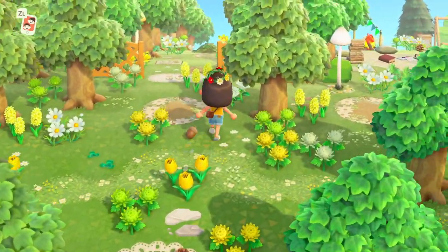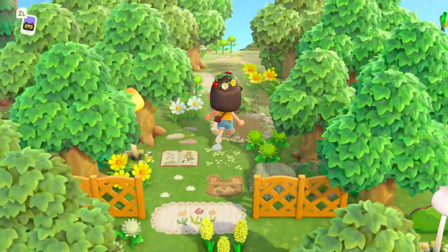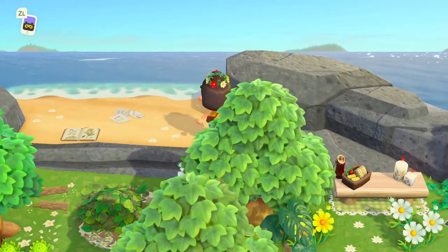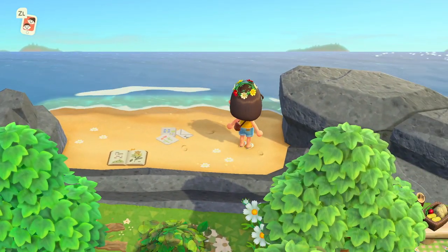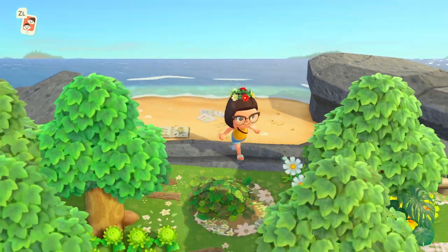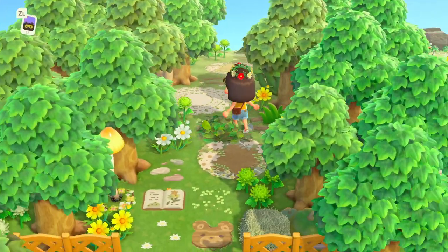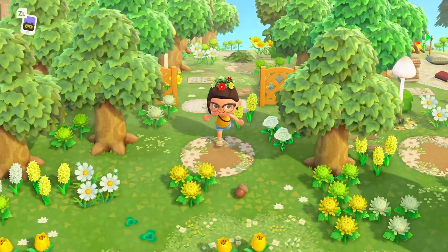I love that duck over there on the rock — I am obsessed with the decoy ducks. Coco's house is perfection. I like the way she's used so many different kinds of fences on this island. Then this little overgrown path is going to take us to the secret beach, which she's left very simple — just some little custom designs and a place to read, super cozy. She's lined this area with trees leading up to the secret beach. It's so beautiful.